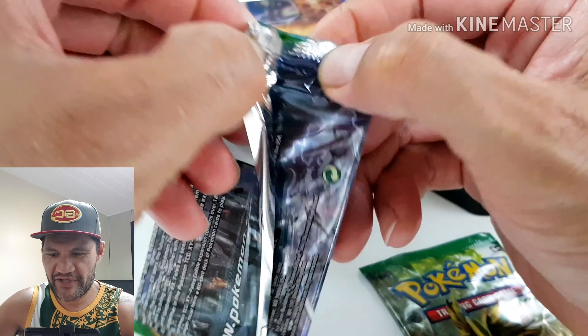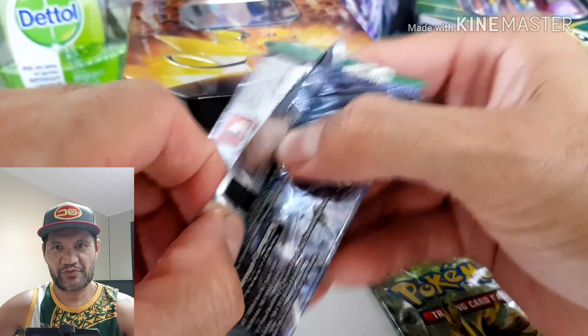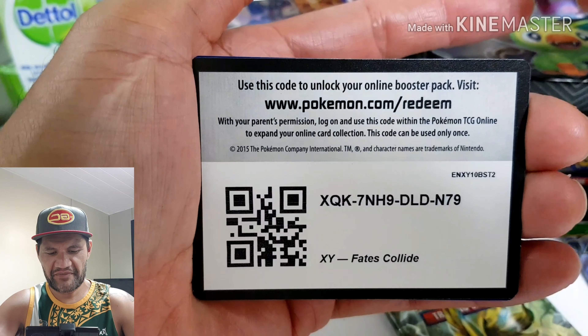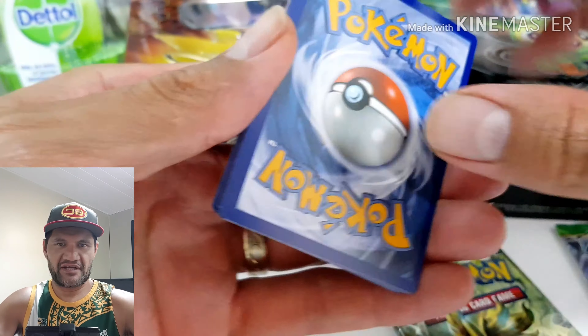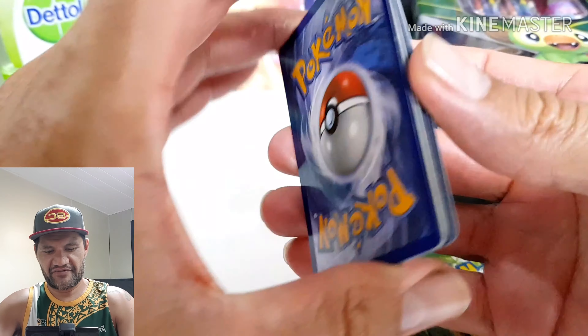Anyway, we'll get into these — Fates Collide is what we'll be opening. Just two packs. There's quite a bit in there. I think the code card is there, so then you flip it around. I've got to remember that so I don't see the colour — because I think it's actually accurate: if it's white, like the green and white one, it means ultra rares or holos and stuff like that. I'll get some light over here so you get a better view.